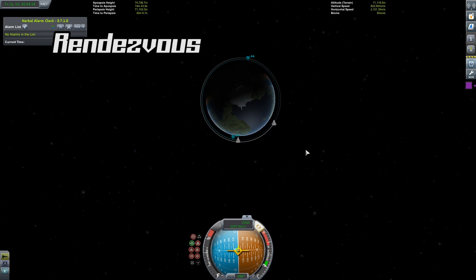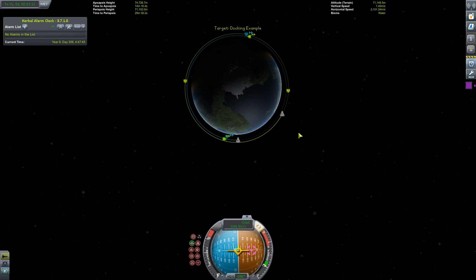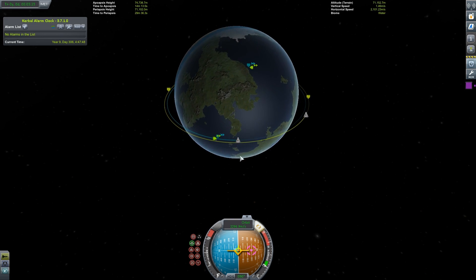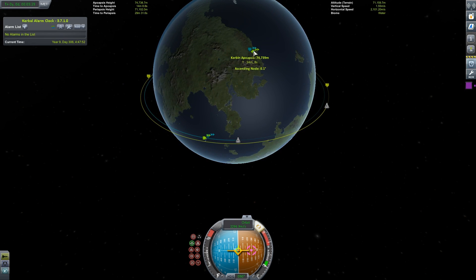There are two steps to this procedure. The first is the rendezvous. Click on the vessel you would like to dock with and select Set as Target. The target's trajectory will turn green and you will see two nodes appear. These are the ascending nodes and the descending nodes. These mark where your orbit intersects with your target's and they also show you what the difference in inclination is between the two vessels.